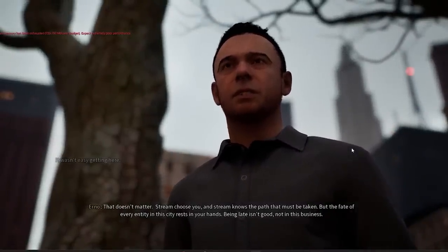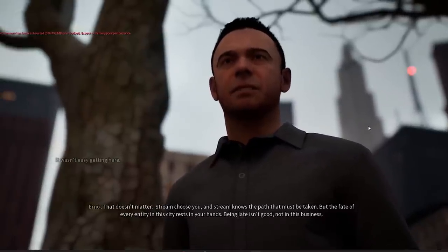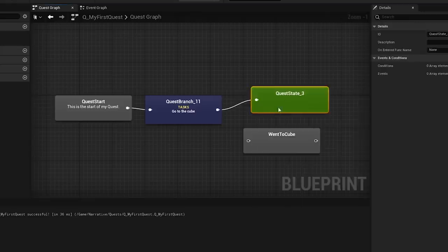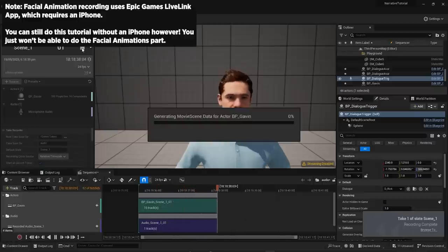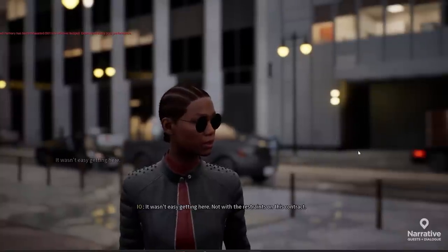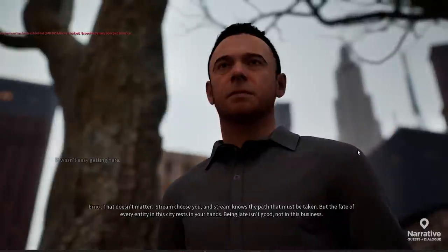We're going to start with the boring old third-person template project, enable Narrative, imports, and MetaHumans, learn to use the quest and dialogue editors, and even record our own facial animations. By the end of this tutorial you will know how to make any quest or dialogue you can dream of. This video is 90 minutes long because it covers every single piece of Narrative, but here's a quest we'll make during the guide in about 15 minutes.